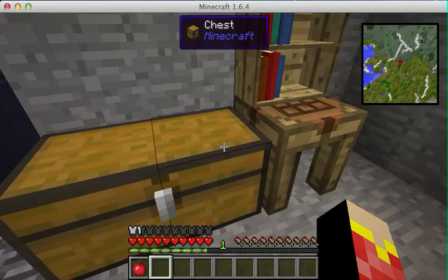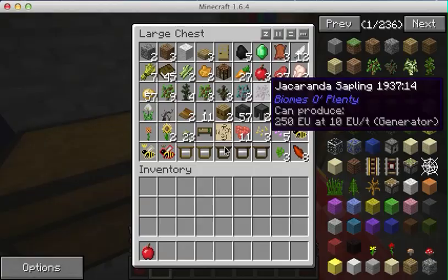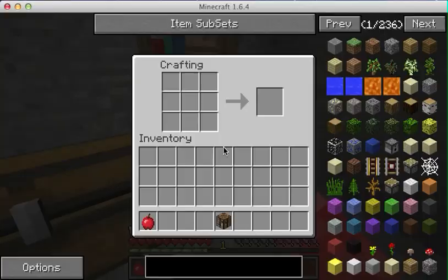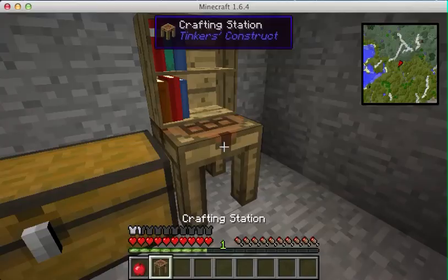Some interesting things you might have seen - we got a chest, and everyone knows how to do that. This is a crafting station. I'll make an example - we have an extra crafting table right here. Remember, you put a crafting table in the crafting table, and you get a crafting station.